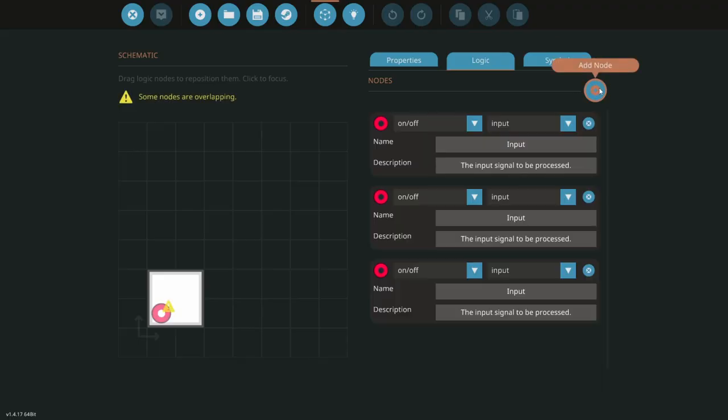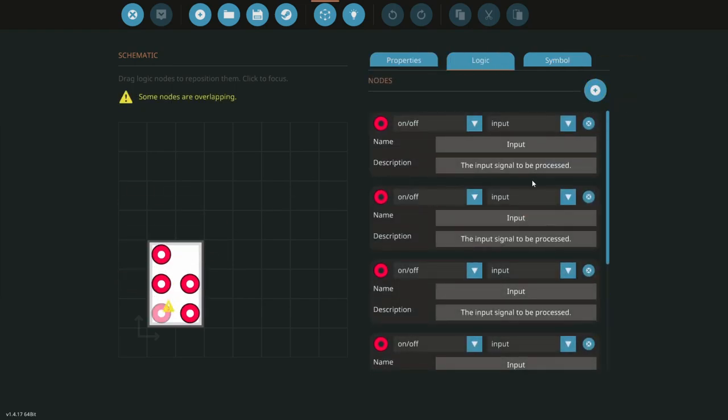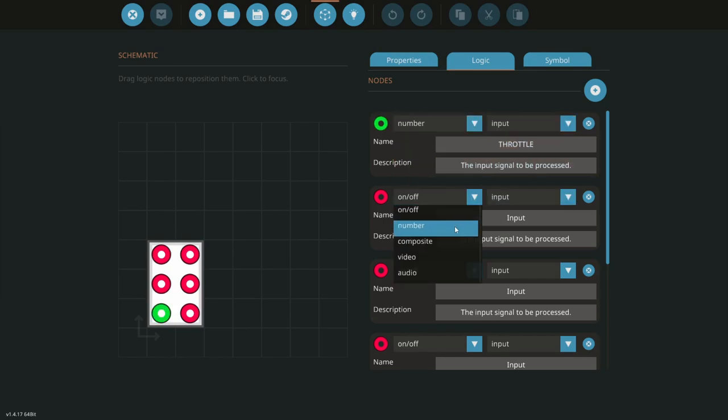Let's build the microcontroller real quick. We need six nodes here — let's make it a little bit longer. Boom boom boom. We need one more. Let's organize these and figure out what we need here. First we need our throttle input — that's going to be a number input. We need another number here and that's going to be our steering. Essentially this is W and S, and this is A and D. Let's do it the nicest way possible.